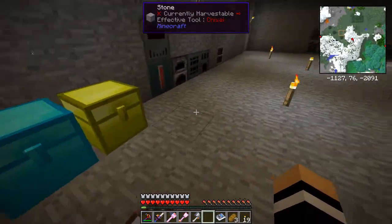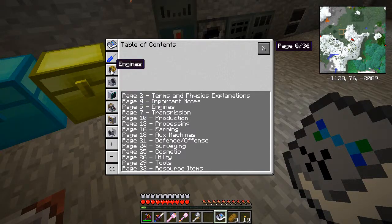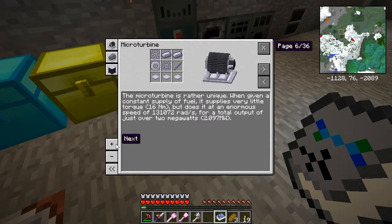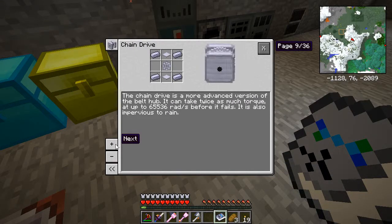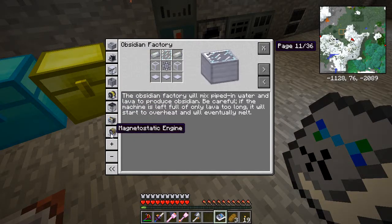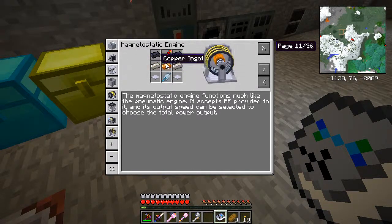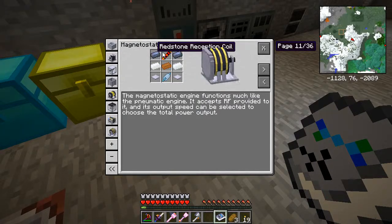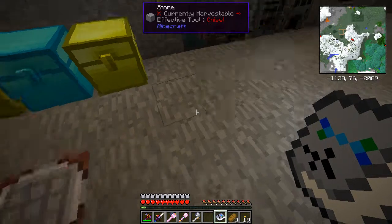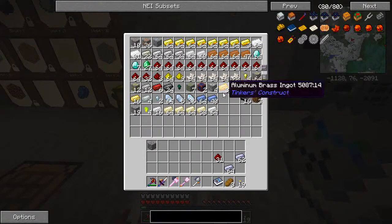Now what we're going to need to do is make the engine that we're going to need. Under... Engines, maybe? Production machines. Here we go. Obsidian factory magnetostatic engine. So this is what we're going to need to do. We're going to need some base panels, we're going to need the diamond shaft - that's going to be fairly expensive to make - copper, silver, lead, and a redstone reception coil.